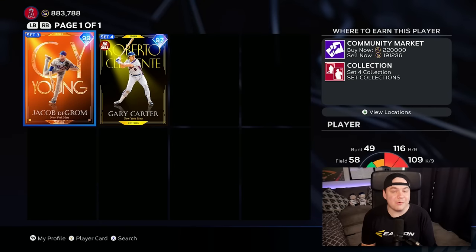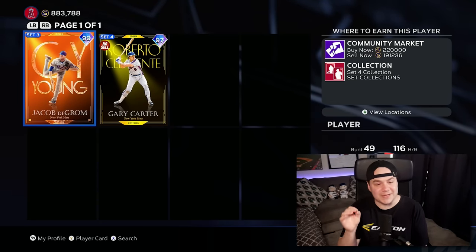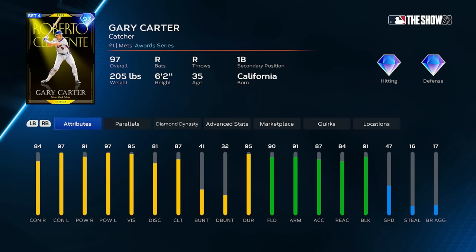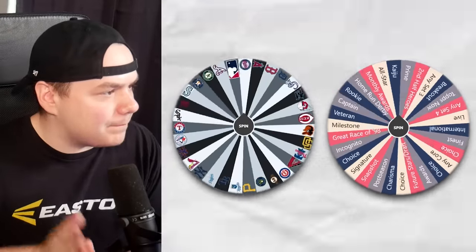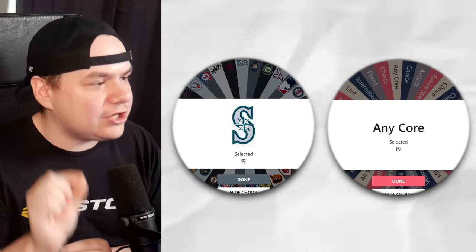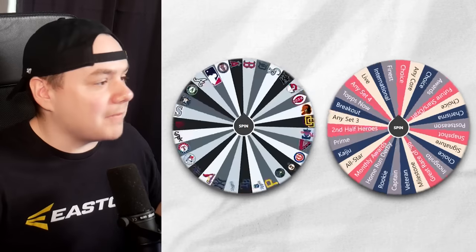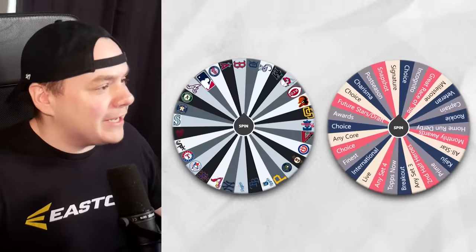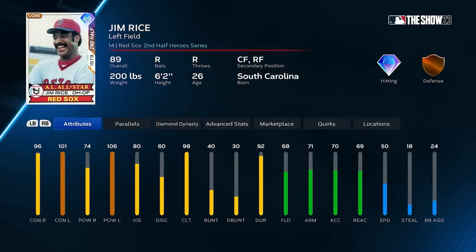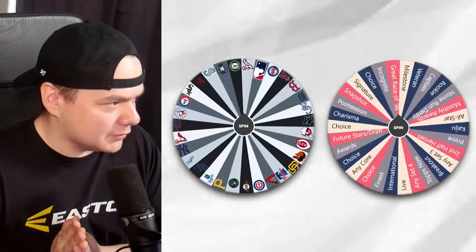I would go with 99 Jacob DeGrom, but I just used him in the last video so he has no energy. For that reason I'm going to go with 97 Gary Carter. Need to start getting some big offensive players here. Mariners, any core card I want — of course I'm taking Ken Griffey Jr. I'm not even that good with that Griffey card, but that pick is still a layup. Red Sox second half hero — I'll get 89 Jim Rice. Let's keep this going; this is a fun team build so far.